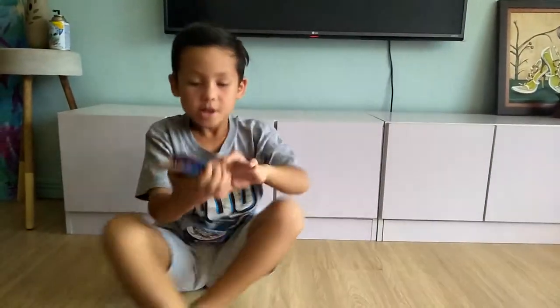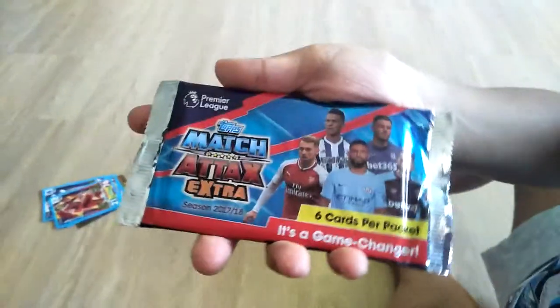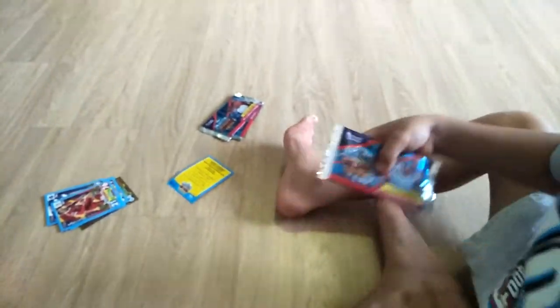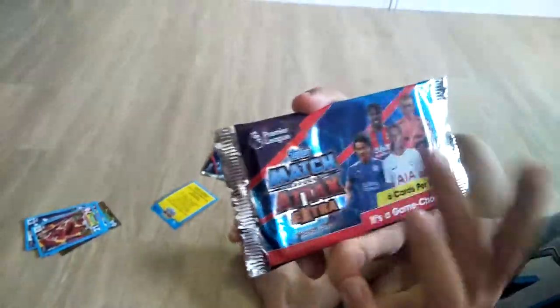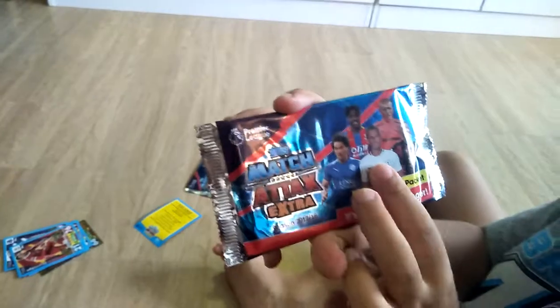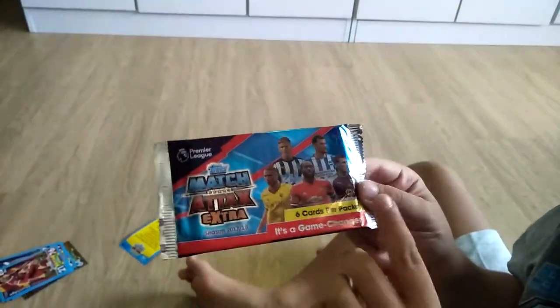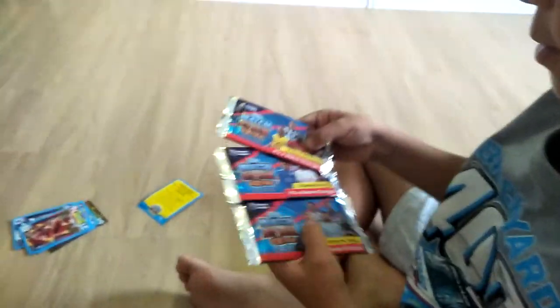So here are the packs. For the first one I'm not sure who the first person is, but this is Butler I think, Ramsey, Aguero, probably Xavier Hernandez, Zaha, Pickford, Okazaki, Kane, maybe Defoe, not sure. Then probably Matt Ritchie, Lukaku, and Manu - a lot of players I don't know in that one. I'm gonna choose - let's go with the bottom pack first.